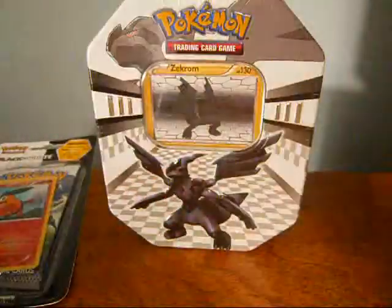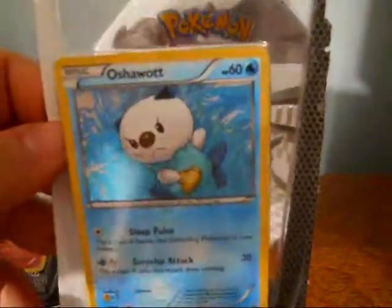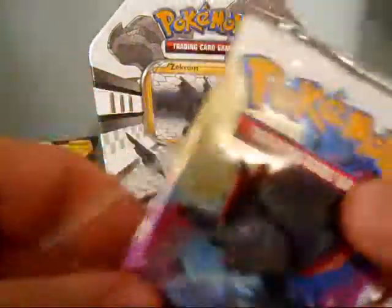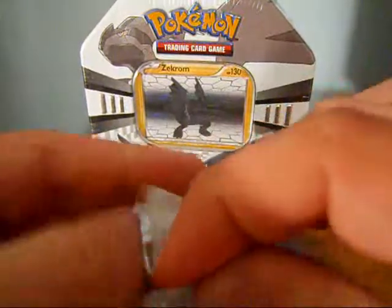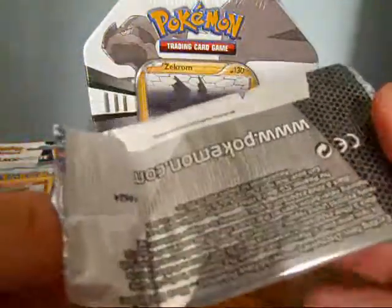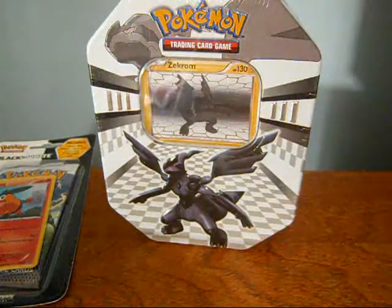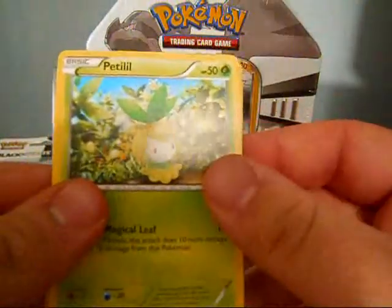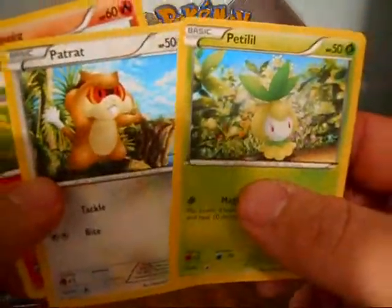So the first one I'll open is Oshawott. There's the promo — really nice. At first I didn't like the black and white Pokemon, but they're starting to grow on me like everyone else I guess. I'll just open the preview pack. I know it's just three commons, but there could be commons in here that I need, so why not? Okay, so there's a Tepig, a Petilil — this one I didn't have — and I didn't have this Patrat. So it was worth opening I guess. Pretty cool, there's two new cards to add.